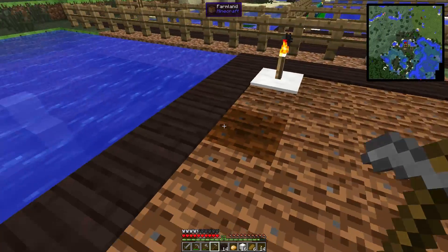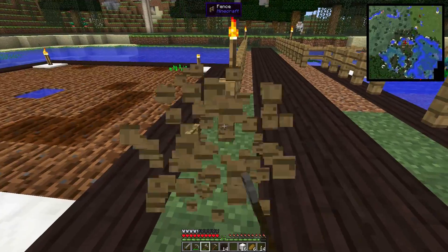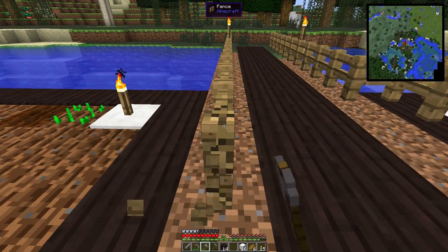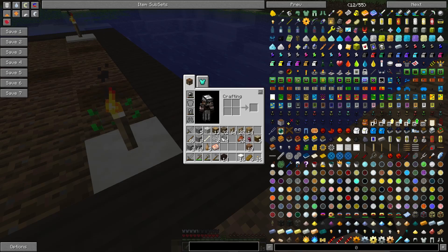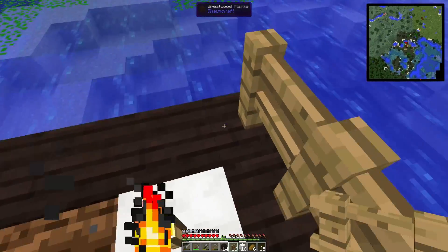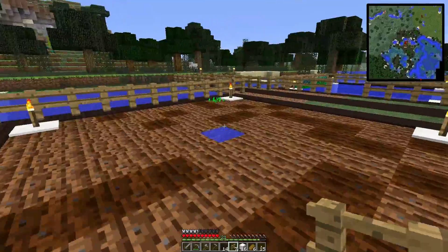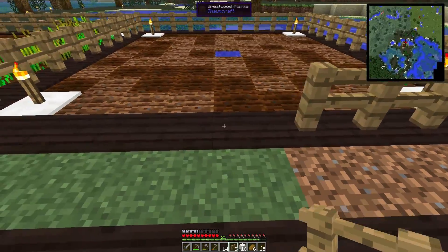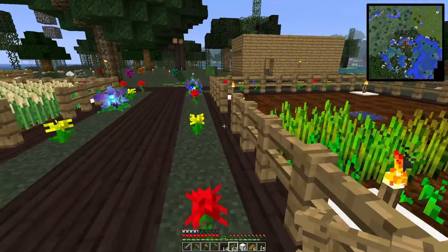And there we go. Potato. Then let's fix our fences. Soon we'll be able to bring these sheep in here too, although there's no reason to join our needs because we have the cotton plants. But in this mod, sheep can also be used for food, so we'll probably be doing a little bit of that. Potato farm is completed.